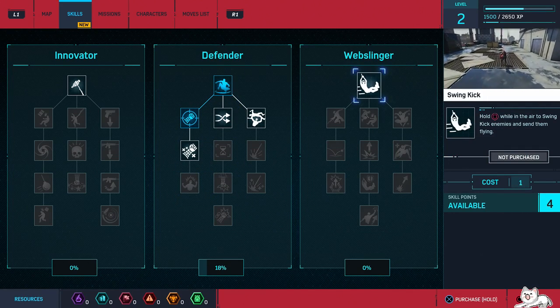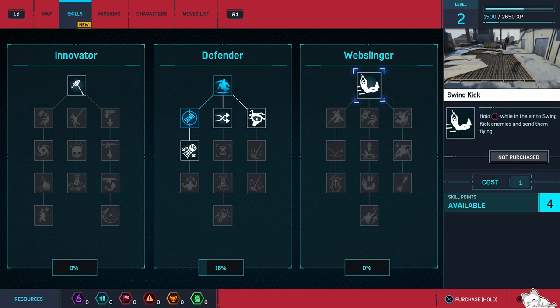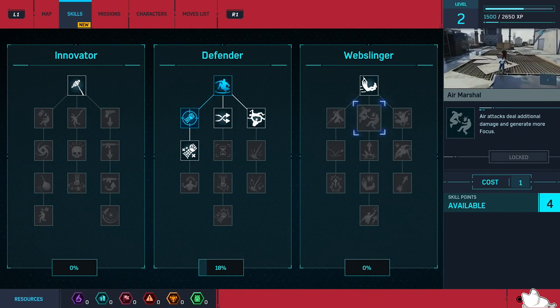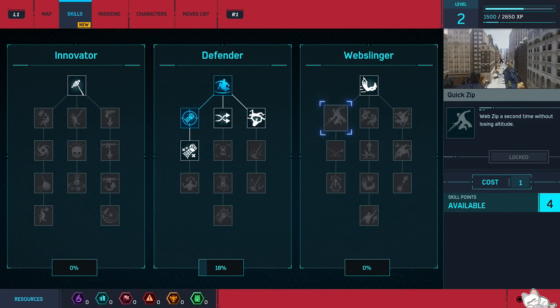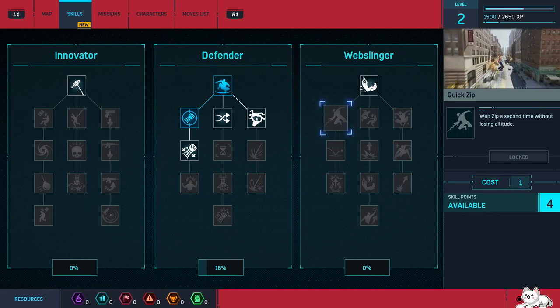Hold X — I mean Square — while in the air to swing kick enemies and send them flying. That sounds pretty cool. Air attacks deal additional damage. More focus is what we want, because that means we'll have more opportunity to get lots of health back.